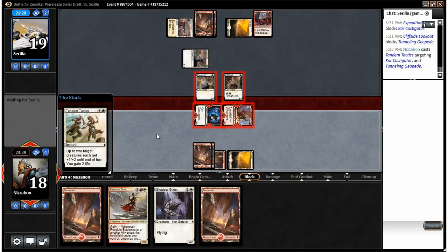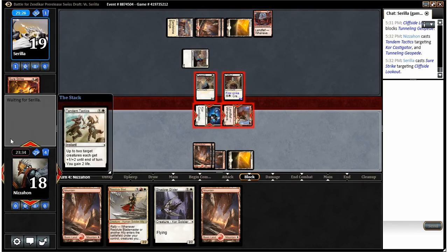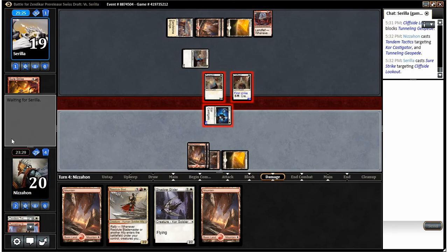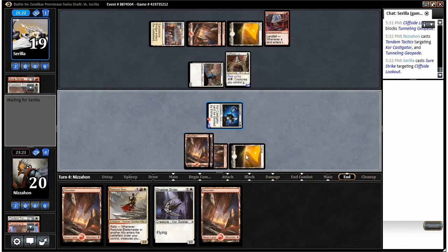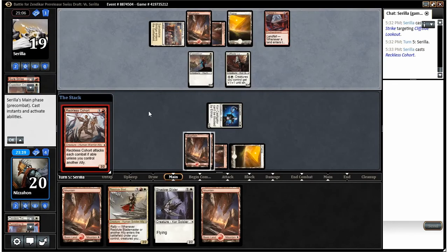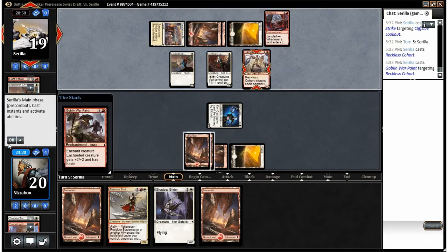If I can clear the board a little bit before I play my Blademaster I'll be pretty happy. Seems like he's probably got something since he's thinking — yeah, there's Sure Strike, which I thought was likely. Too bad he had Sure Strike there. Reckless Cohort — these are all allies we didn't really want. He's got a lot of them. An Expedition Envoy wouldn't have been bad, but that's a little annoying.